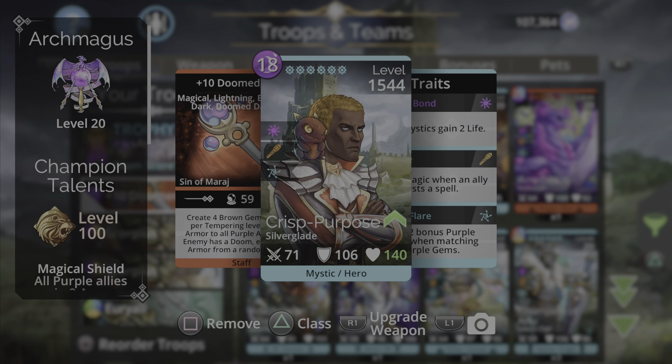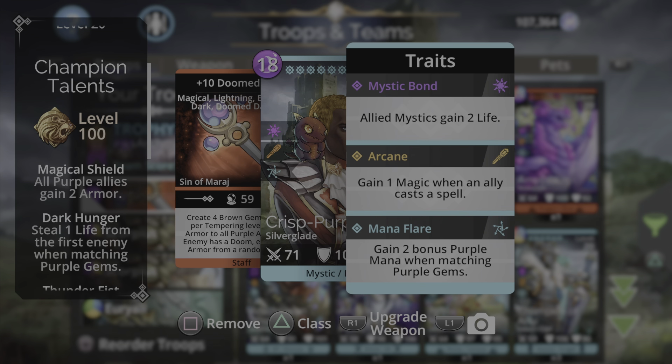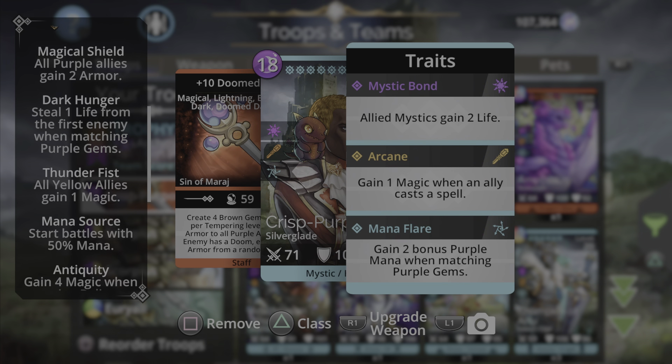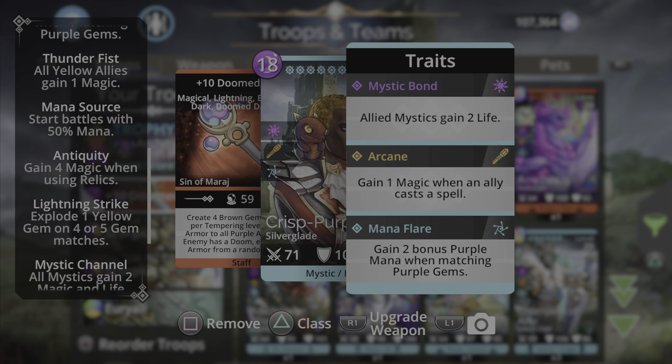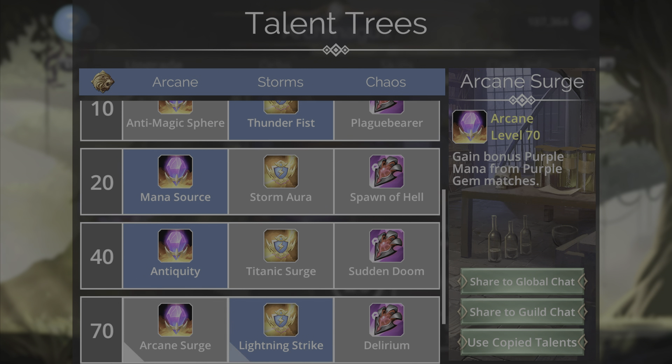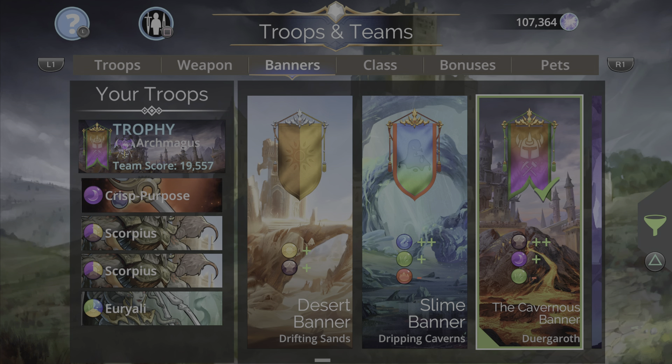For the class I'm using the Arch Magus hero class. The main reason is Mana Flare — it gains two bonus purple mana when matching purple gems. I have a 50% mana start with my mana source and Lightning Strike. If you don't want to use Lightning Strike, you can go into the class and set Arcane Surge to get an additional bonus purple mana for matching purple gems. For the banner I'm using the Durgaroth faction banner — it's plus two brown, plus one purple, minus green. Urali is the only troop that uses green and she won't be casting, so that's fine.